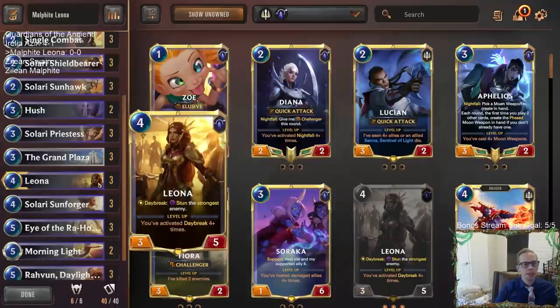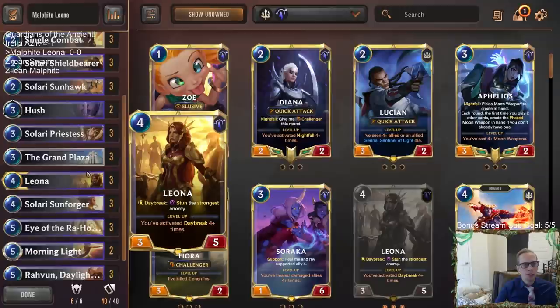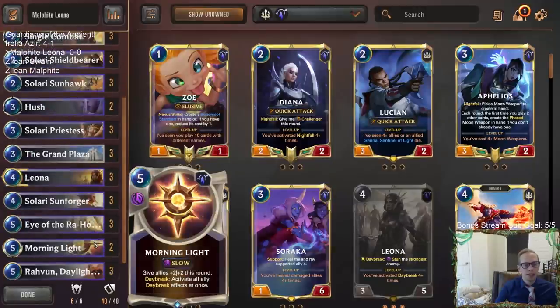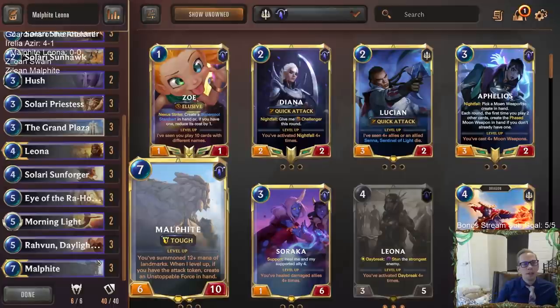It's all about the stuns. If you have Leona in play with Morning Light — as you've probably seen from using it as a champion spell — you stun multiple things. If you also have Solari Sunhawk or two, you could honestly stun three or four things with the Morning Light, plus the plus two plus two. That feels like a really powerful effect to finish out games.